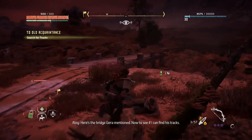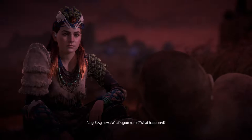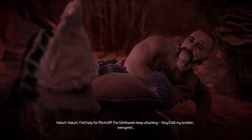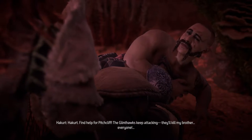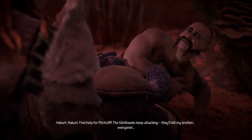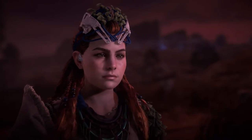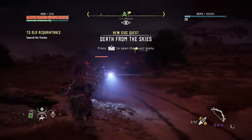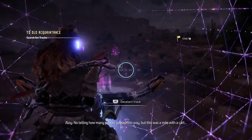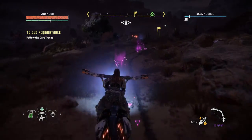I took a little bit of a detour there. Easy now. What's your name? What happened? Hackard — find help for Pitchcliffe. Keep attacking, they'll kill my brother. Not if I have anything to say about it. Alright, we're not going to do that right now. We're going to continue with the quest. Now tell me — how many people passed this way? But this was a man with a cart, so...